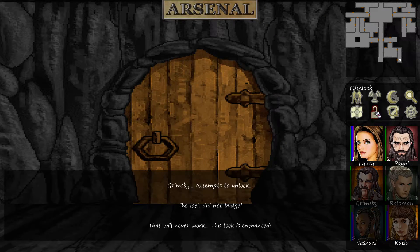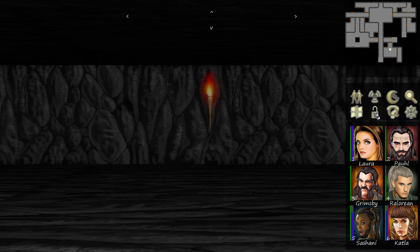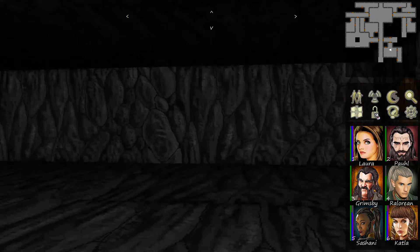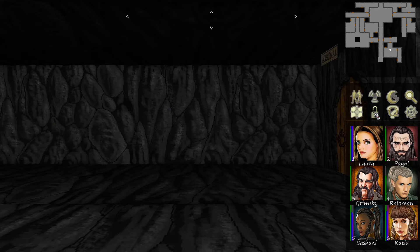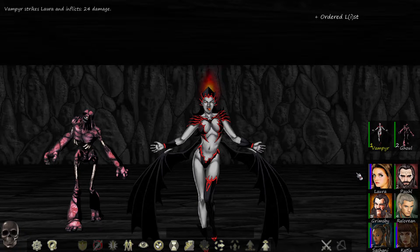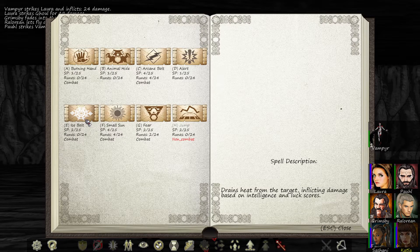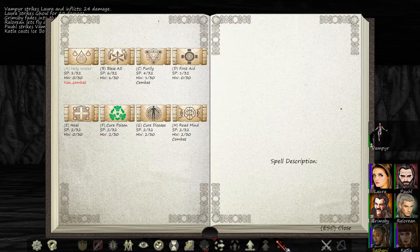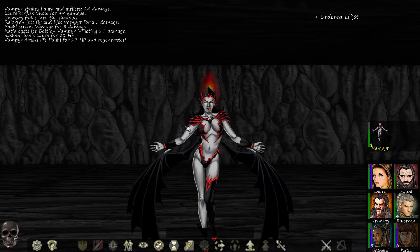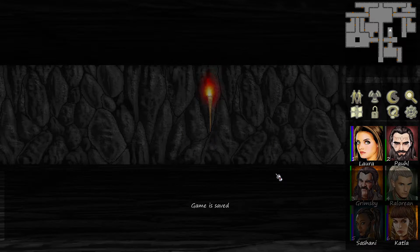Another arsenal — lock is enchanted. 24 damage — kill! Hide, shoot, fight, ice bolt. Heal Laura. 13 HP from Paul and regenerates. 107 XP, 50 gold, three runes. Quick save.